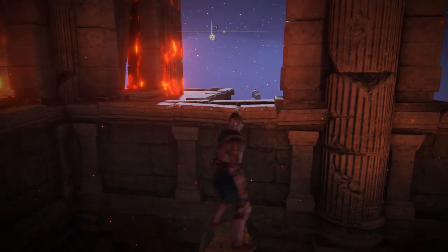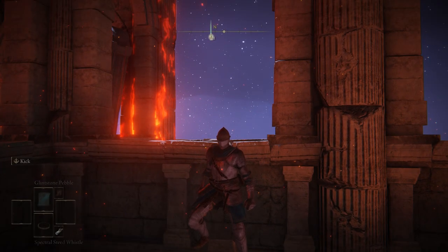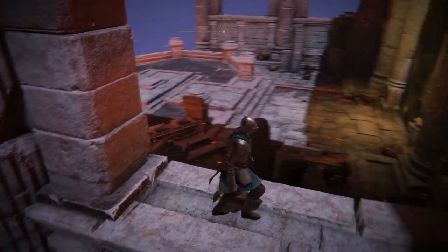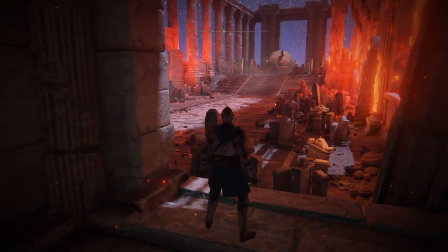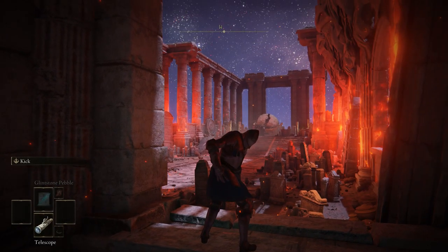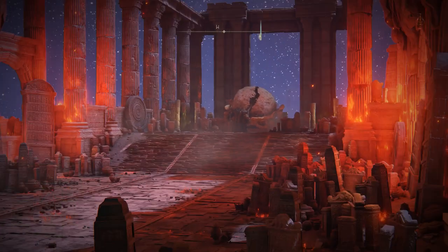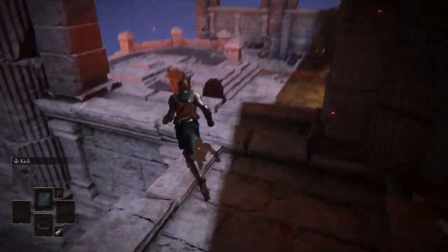To perform this cheese, you'll first want to jump onto the tallest pillar here. Use the smaller stones beside it to get up there. Once on top of the pillar, stand at the edge of it — this is important, as it will make all the difference in reaching the wall when we jump. You'll also want to face in the opposite direction of the wall. I'll explain why shortly.